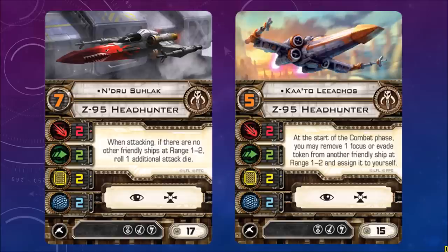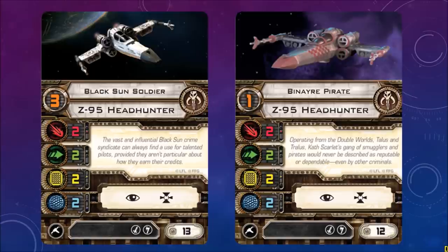Over on the right, Kato Leachos. Pilot skill 5: at the start of the combat phase, you may remove one focus or evade token from another friendly ship at range 1-2 and assign it to yourself. So while the guy on the left likes to work by himself, the guy on the right likes to work on a team. A lot of different combinations possible with this expansion.